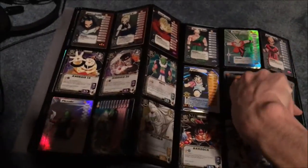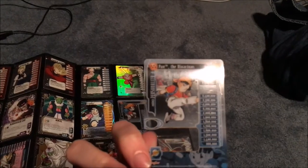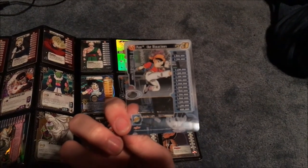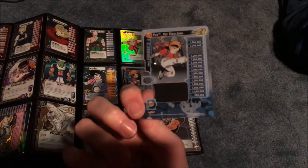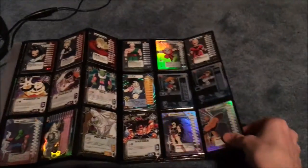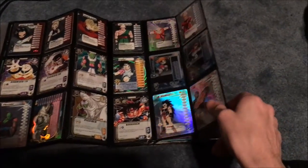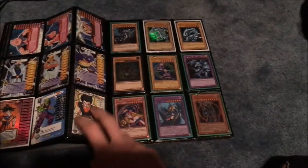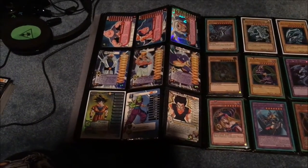And then we got into GT and what they decided to do is these clear cards, where you would place this over your standard main personality card and then you'd have a higher fighting power level, and the ability there could be anything. So that was interesting as well. I like this card a lot — Bardock. Of course Bardock is up there in my favorite characters. There's Goku as well. And that's it as far as the Dragon Ball Z cards go.